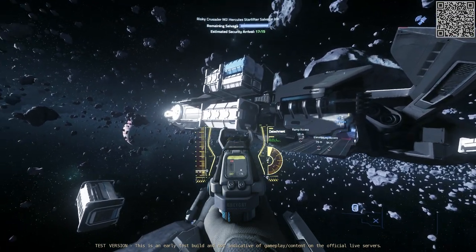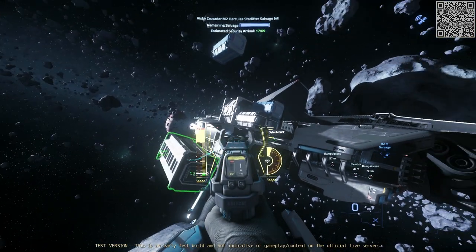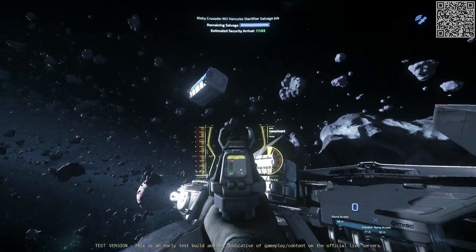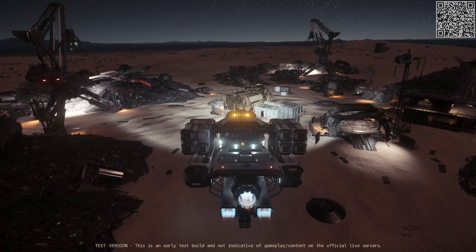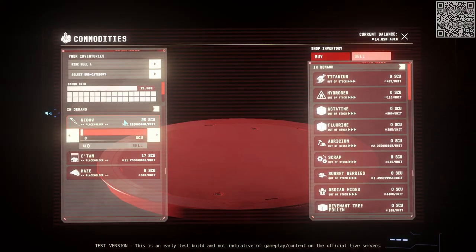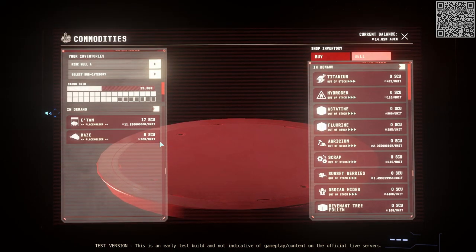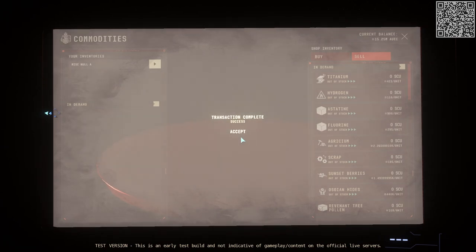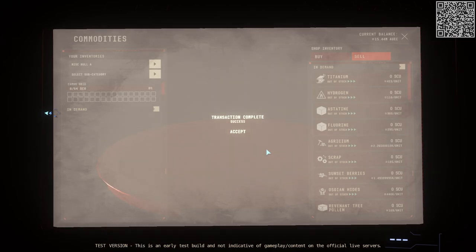Tell me what you think about the Hull A in general. Would you use this ship for shady jobs like these personal salvage contracts, or would you rather use some other ship? Also, what do you think about the new cargo box sizes? Please leave your answers in the comments since I would really like to know what you guys are using in these situations. I hope today's video was informative and useful. Please like the video, leave some comments, and subscribe if you want to see more Star Citizen guides. Thank you all for watching — feel free to ask me anything. Until the next one, stay safe in the verse and as always, may the force be with you.